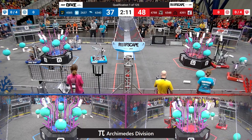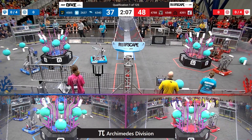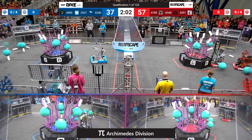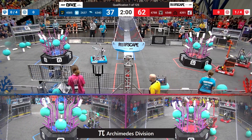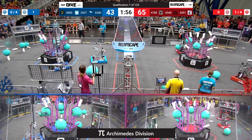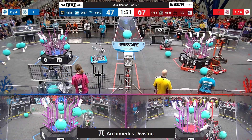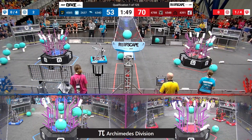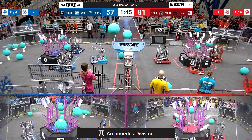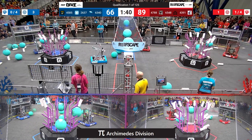44-37. The Red Alliance takes the lead as the student drivers take control of their robots. 47-88. Placing Coral and also getting that pesky algae out. Blue Alliance also cleaning up the algae. We have one algae placed for Blue.